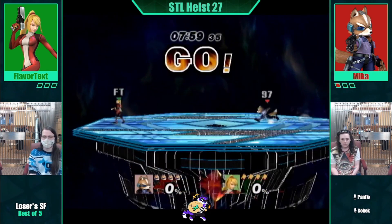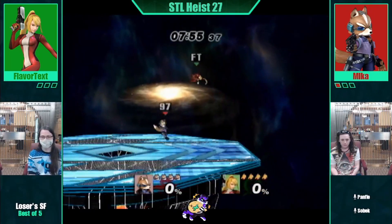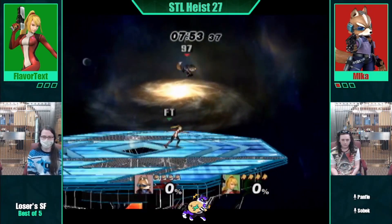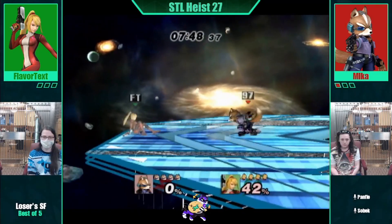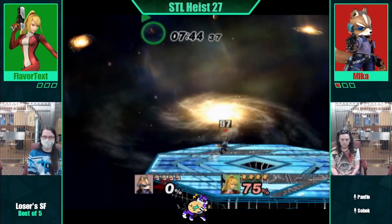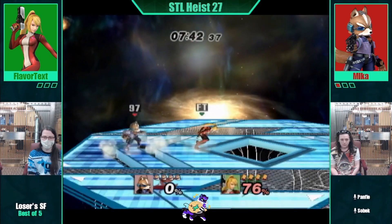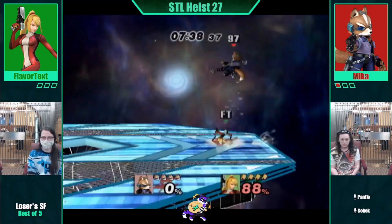I don't really know what to think about this matchup in particular. Fox is really good, but ZSS is just better in general. I think so too. Fox, in terms of raw kill power, is definitely stronger, but ZSS has more mix-ups.